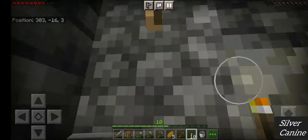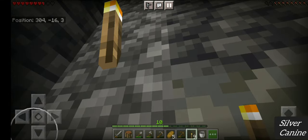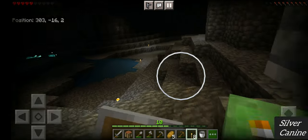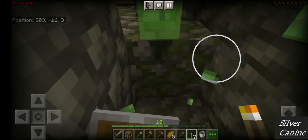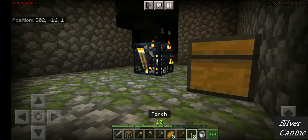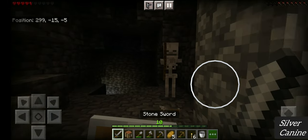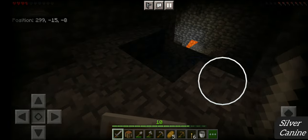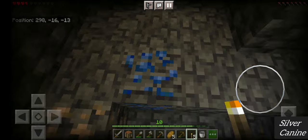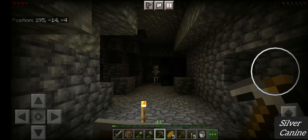We've encountered another dungeon — wow! Let's go inside. There's a skeleton firing arrows — I'm going to block with my shield so he can't damage me. We have a skeleton dungeon! I'm blocking his arrows. Oh, this is a Stray — a variant of the skeleton. Slimes keep coming everywhere. We have some more lapis. There's a lava fall over here, and another skeleton over there.